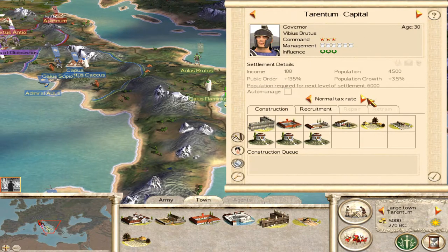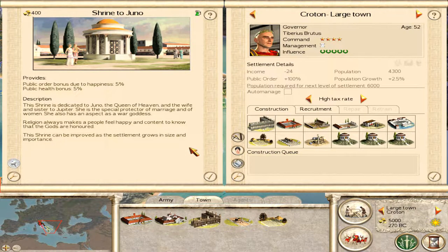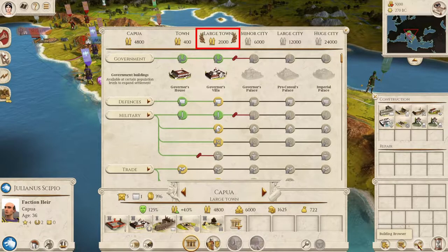When you start the game, you're going to have a certain objective depending on what faction you chose, and you're going to have some settlements to start off with. The main idea of this game is to expand your territory by capturing more settlements. Settlements come in five sizes: town, large town, minor city, large city, and huge city. In order to upgrade a settlement to the next size, you need to reach a certain population and upgrade that settlement's main building. For example, after reaching a population of 2,000 in a Roman town, you can turn it into a large town by upgrading the governor's house into a governor's villa. Once an upgrade to the main building is done, you'll have the opportunity to build new buildings and upgrade existing ones.